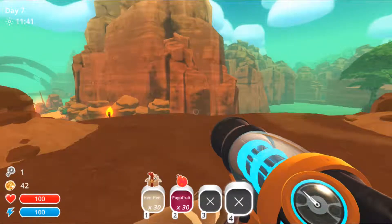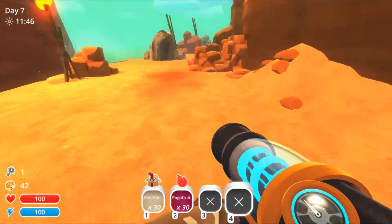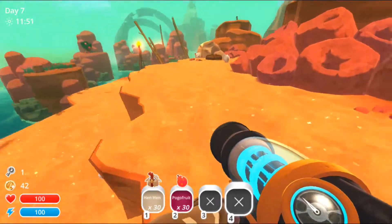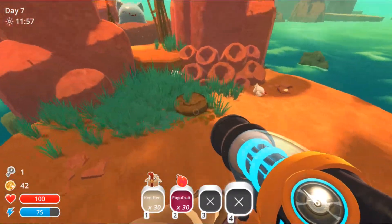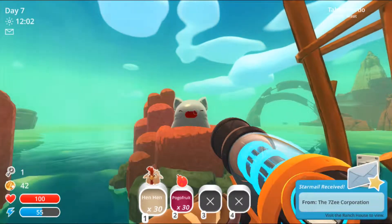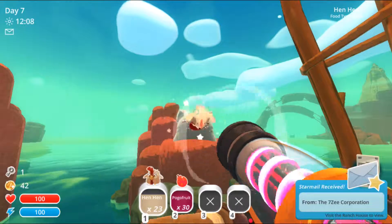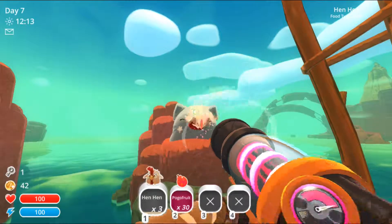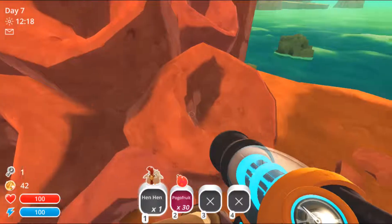Hey everyone, welcome back to Slime Rancher. We're going to be doing a bit of exploring and we're still going to try and find some of those slime largos so that we can either get keys or spots for the teleporter pads. Because first of all we need more keys, and I don't think there are a whole lot of other places where we can get keys. I only know of this largo, and then there's like a pink largo that's hidden — but you can only see it from the Indigo Quarry.